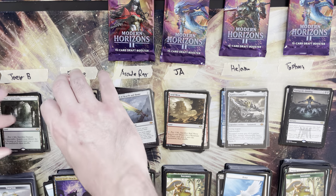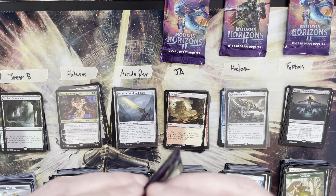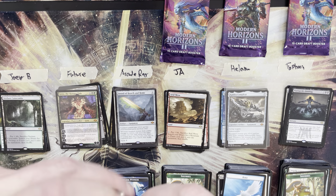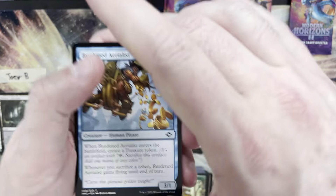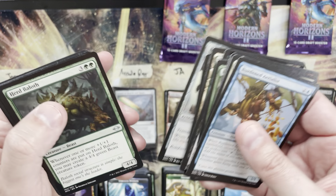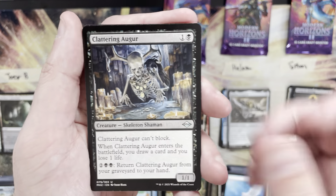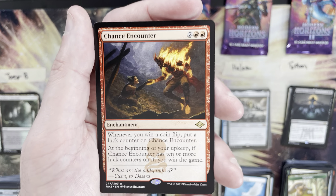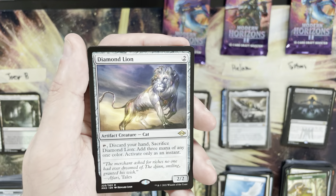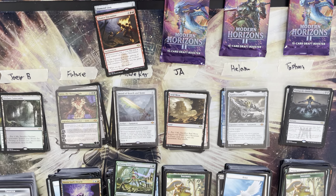Future cannot be in the high or low. Ray was in the low pretty definitively — Joey B is the next low at 20. Ray's last pack: Herd Baloth, Barbed Spike, Clattering Augur — reprint slot rare is Chance Encounter, a four mana value, then Diamond Lion at two. Glinting Creeper as a foil common. Six total mana value this pack.